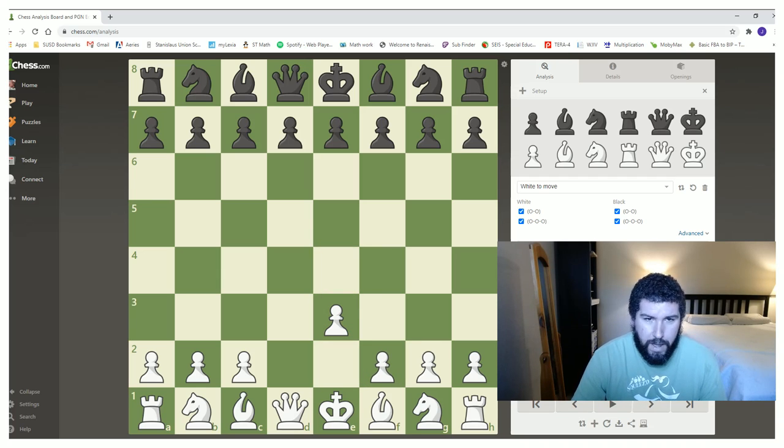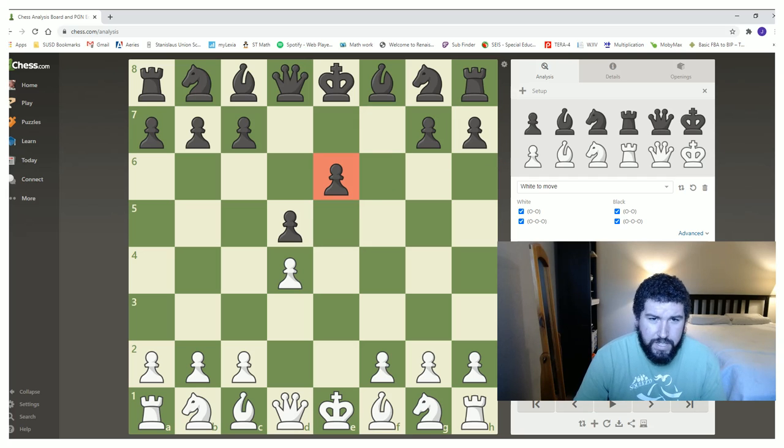The next thing we can look at is a backward pawn. A backward pawn would be this guy right here. He's backward because he has no friends behind him — kind of like an isolated pawn. The E pawn here has friends in front of him, which is cool, but those friends are not doing anything for you — they're not taking care of you. He's doing all the heavy lifting, watching their backs, but nobody's watching his back. What's even worse is that if he was to take a step forward, he's going to get gobbled up. He has nothing good going for him — a sad, sad backwards pawn.